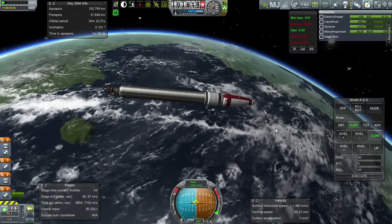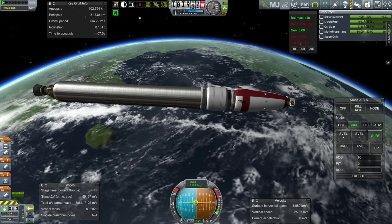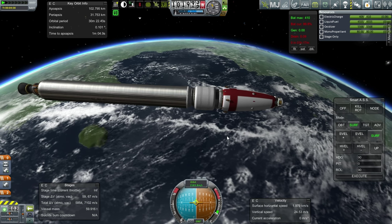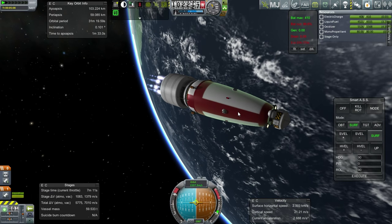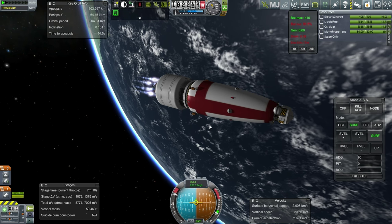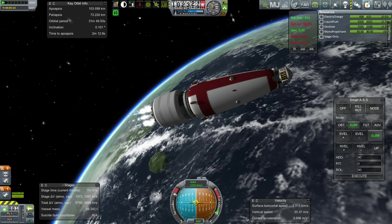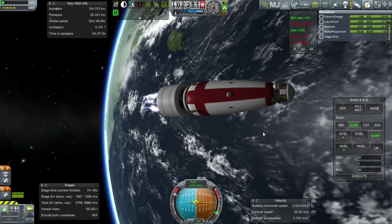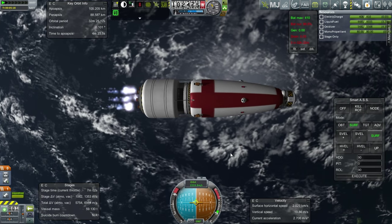We'll have this stage deorbit - we're only losing 67 meters per second from that. Let's check that the separation is correct. And ignition. Oh dear - I don't really have solar panels on here, do I? You'd think I would remember the solar panels by now, but no solar panels. We'll have to be very careful with our electric charge then. That's all that can be said about that.